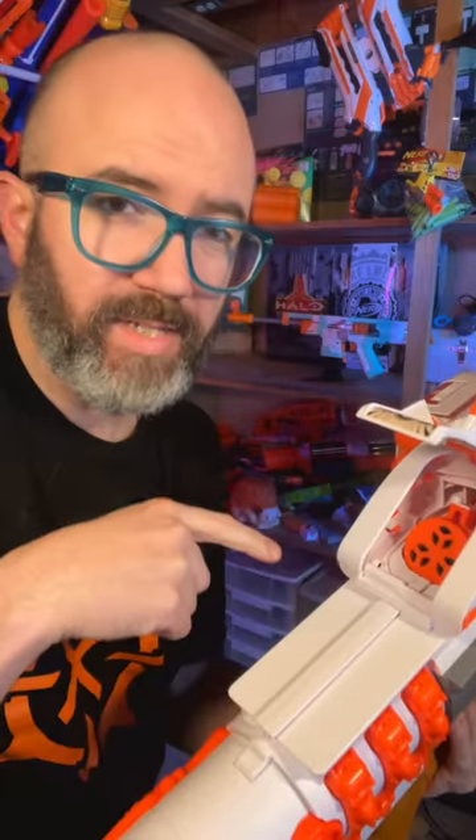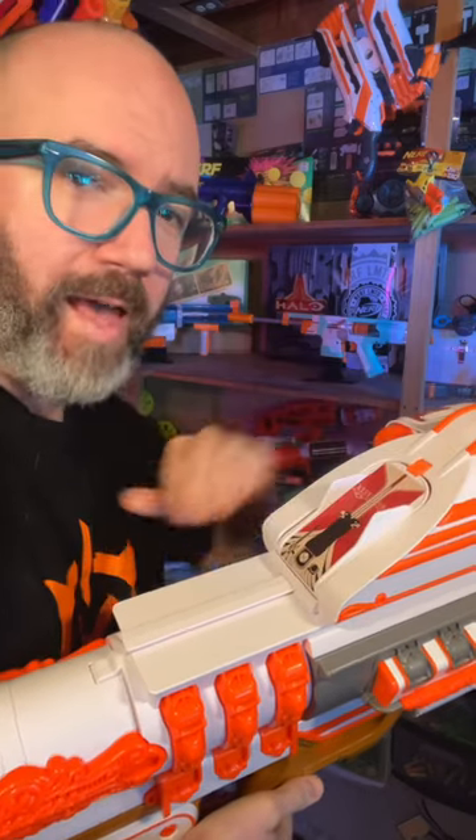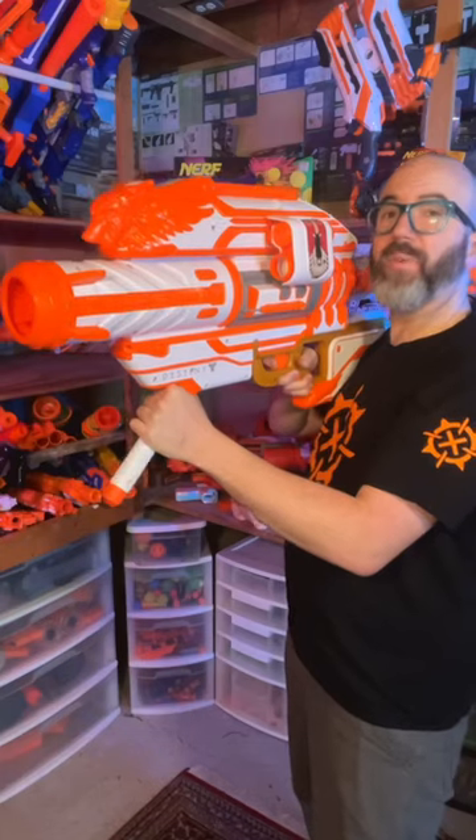Step four: push this loading mechanism all the way down. The door doesn't close itself, so for step five, you'll have to do that. Then pull this all the way back for step six, and now you're ready to fire.